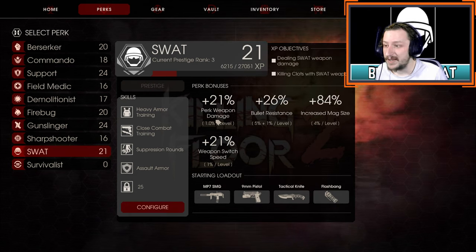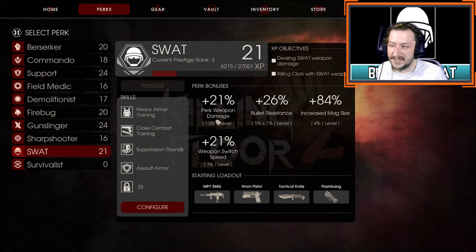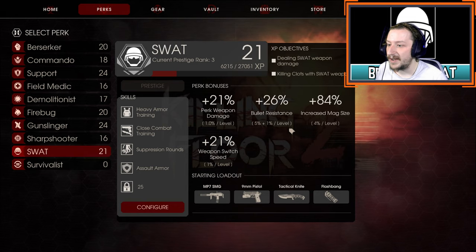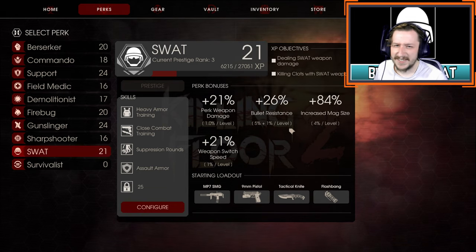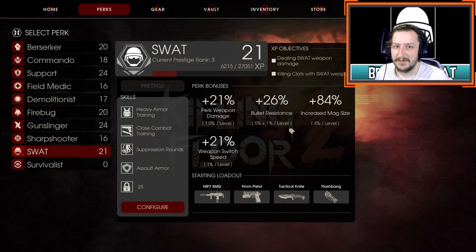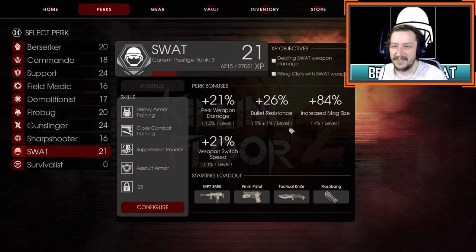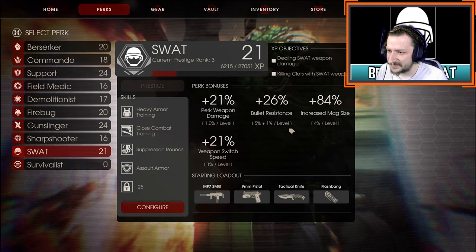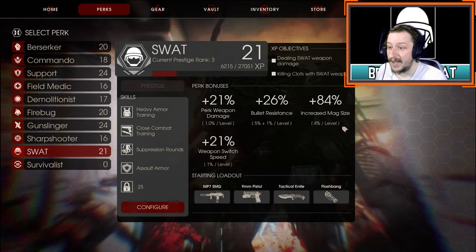First up, you get 1% bonus weapon damage with all of your weapons every level — pretty standard, more damage is always awesome. You get bullet resistance, 5% to start out with, and then 1% with every level that you increase. This is a little bit useful against certain bosses, Hans and the Patriarch mainly, because they're going to be the ones shooting the most. So you do get a little bit of bonus towards them, but for all the regular Zeds it's not that big a deal.